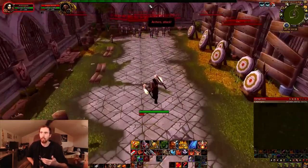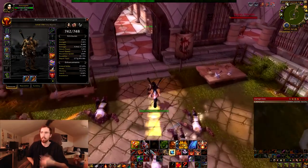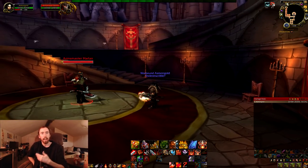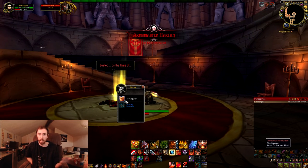The boss you need to kill that actually drops the Tabard is named Armsmaster Harlan. He's the second boss — you don't need to do anything else inside this instance except kill him. He has about a 0.7 to 1% drop chance for getting this Tabard.